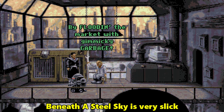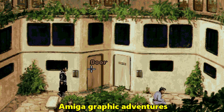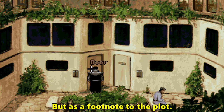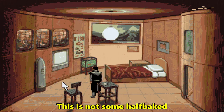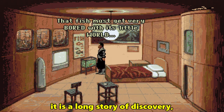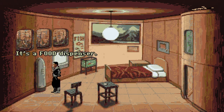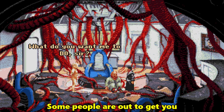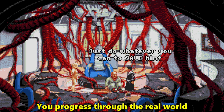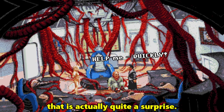Beneath a Steel Sky is very slick and extremely well put together. It is one of the most enjoyable Amiga graphic adventures and can definitely sit alongside the Monkey Island boxes on my game shelf. This is not some half-baked 'you must find the golden amulet' scenario — it is a long story of discovery where the people you meet are part of the story rather than helpful pointers to the end. Some people are out to get you, some help you, and others get rubbed out along the way. You progress through the real world and cyberspace to an ending that is actually quite a surprise.